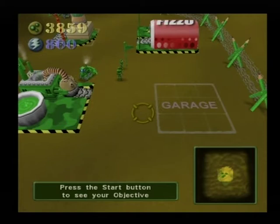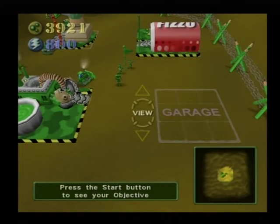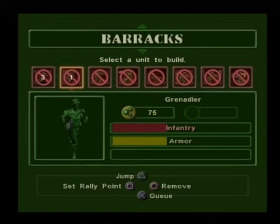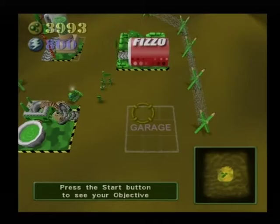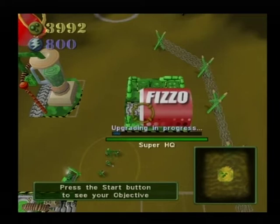The next building you'll want is a garage. If you pull up the bulldozer's build menu, you'll see that the garage is not yet available — this is because your headquarters needs to be upgraded first. With the HQ selected, hold the R1 button down and highlight the upgrade button on the right. Press the X button to upgrade. While you wait for it to finish, you can explore the map for more resources or practice building units from the barracks. When the upgrade is complete, go to the bulldozer's build menu and construct the garage.